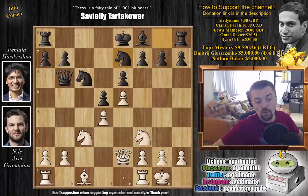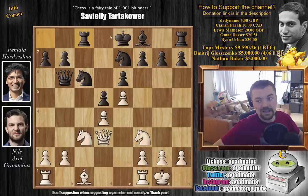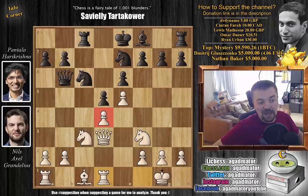We have knight g to e7, and now queen to d3, improving the activity of the white queen and adding a second defender to the d4 pawn. Interestingly, last time this position was reached was some 21 years ago. Here rook to c8, which is a new move. So it is Pentala Hare Krishna who first brings us a new position on the board — already as of move 11, a completely new game. We have rook to d1, developing and adding another defender to d4, and now h6, taking away the g5 square from the white knight.